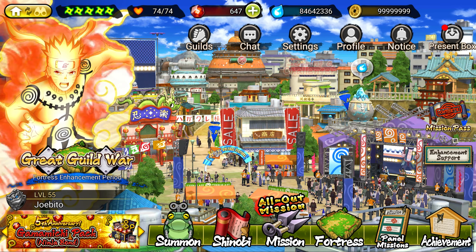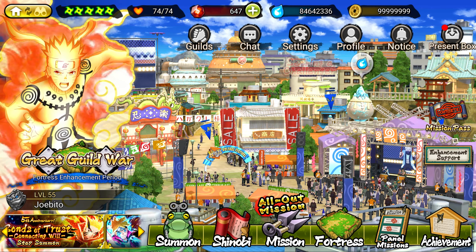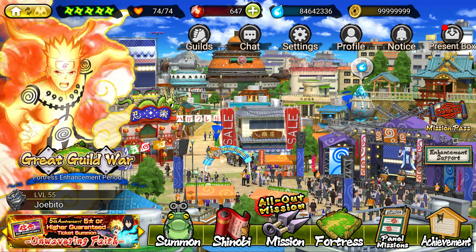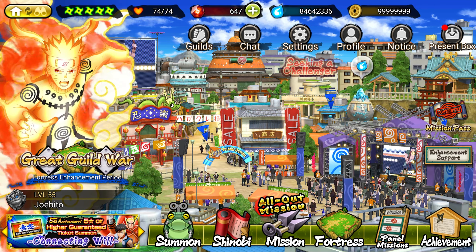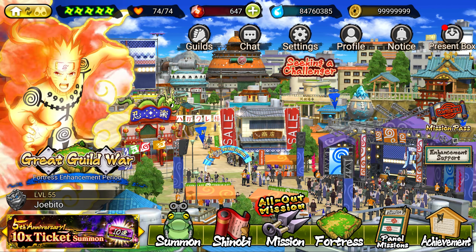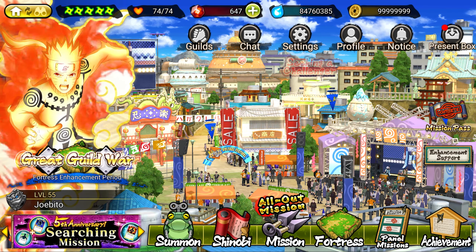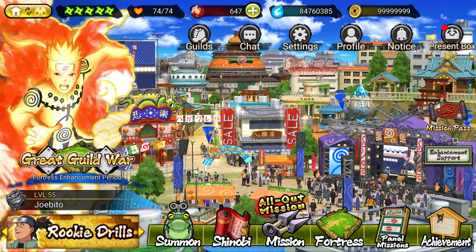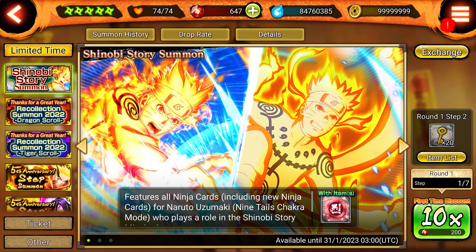Today I'm jumping into the KCM1 Naruto banner to try to get his EX Ultimate Jutsu. I have his older kit but I definitely want the EX jutsu and maybe the other card as well. I love KCM Naruto and the banner is pretty cheap — only about 600 shinobites to do three multis, so that's what I'm banking on.